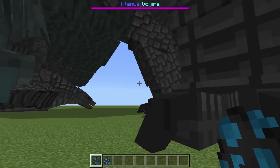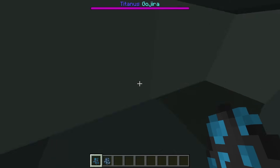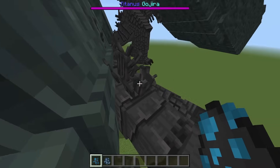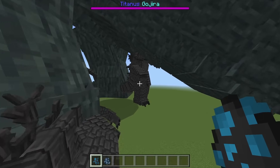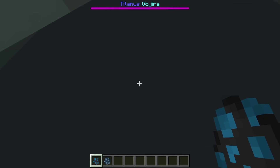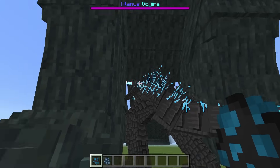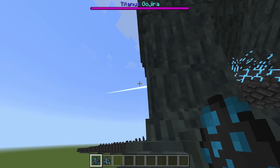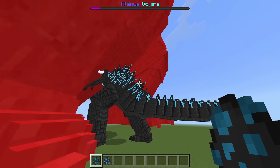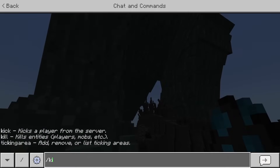We'll do one more to see if maybe it has to do with a specific attack. We'll also clear the field since there are a lot of dead Godzilla bodies lying around. Okay Godzilla, come on — you have to show your stuff. The beam attack isn't exactly going anywhere, just hitting the sky.